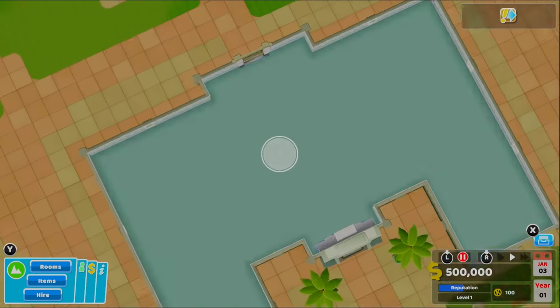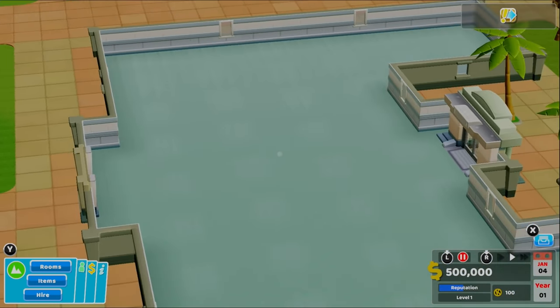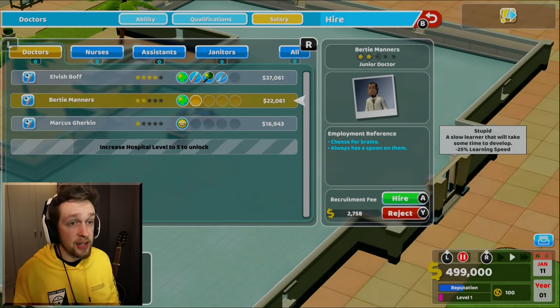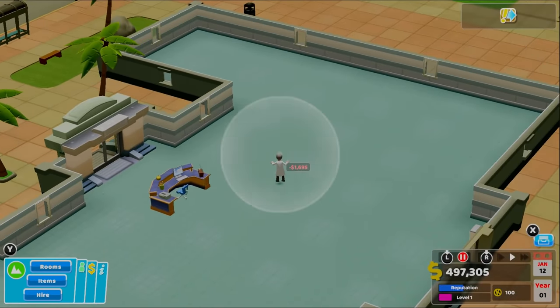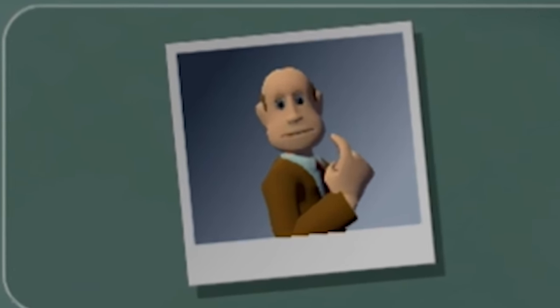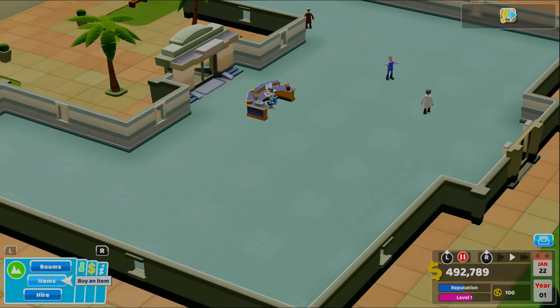So this is Sweaty Palms Hospital. Why do I get the feeling not many people are gonna come here? Who wants the surgeon to be all sweaty and slippery? I wouldn't want to deal with anyone sweaty and slippery, but surgeons especially. When I think of doctors and medical staff, I think cheap and cheerful. I'm gonna go with the cheapest staff I can get. This one's slightly more — just about a grand more — but can deal with ghosts, and I think that might come in handy. Patients are reminded not to believe in ghosts. Yeah, that helps too.